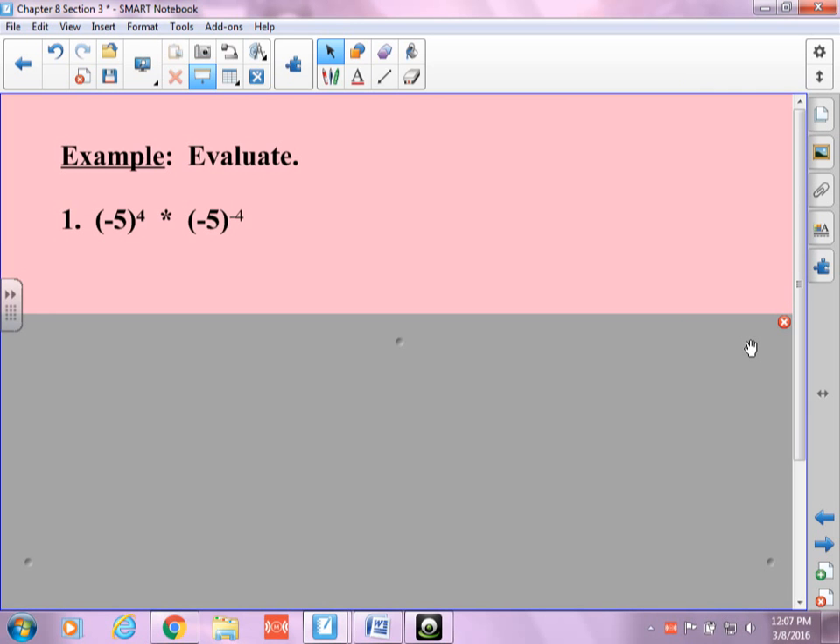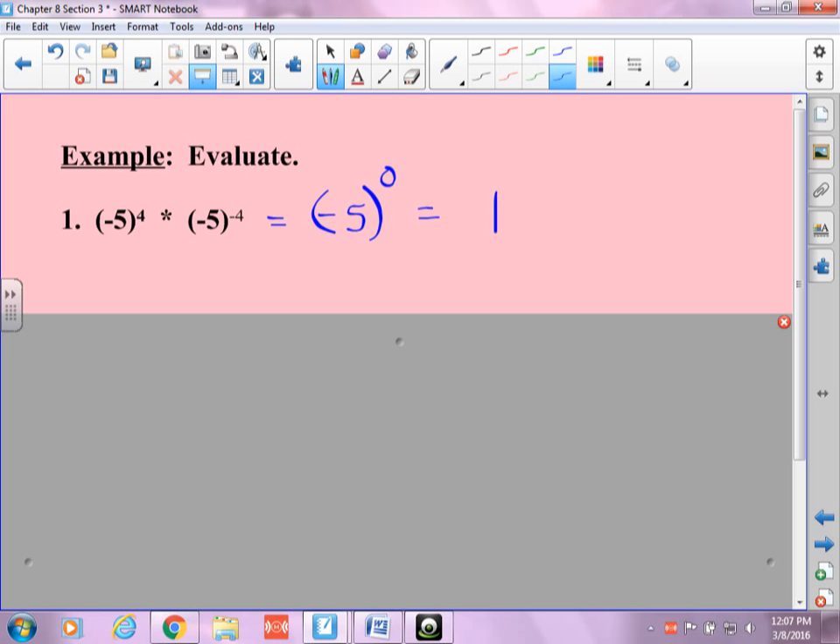Now we're bringing back some of the other rules. Notice that I have the same base, so I'm going to go negative five in parentheses and add the exponents. What's four plus negative four? It's zero. So I put zero, and then my answer is one. Make sure you show that work — I'm going to see negative five to the zero, and then I'm going to see one.